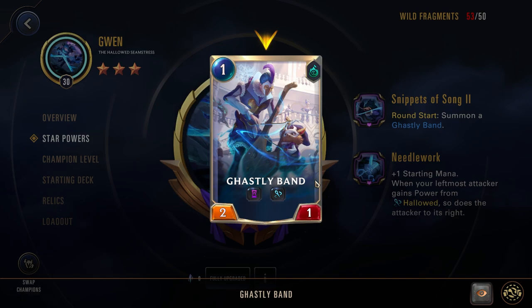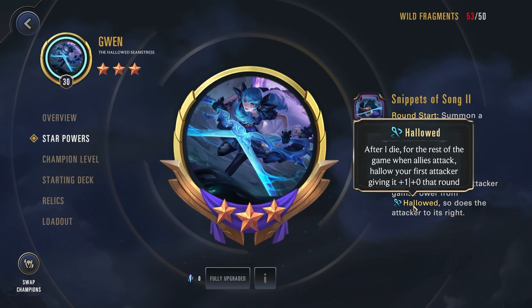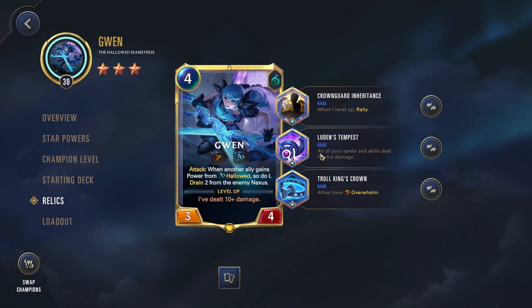For her star powers, we have round start to summon a ghastly band — you see that right here — and then the second star power is plus one starting mana. When your leftmost attacker gains power from Hallowed, so does the attacker on its right. The Hallowed mechanic: after I die, for the rest of the game when allies attack, hallow your first attacker, giving them plus one power. Some units, such as the ghastly band, have this little needle — that is the Hallowed keyword. When they're dying, they're giving you that stacking buff when you attack, which is quite beneficial.